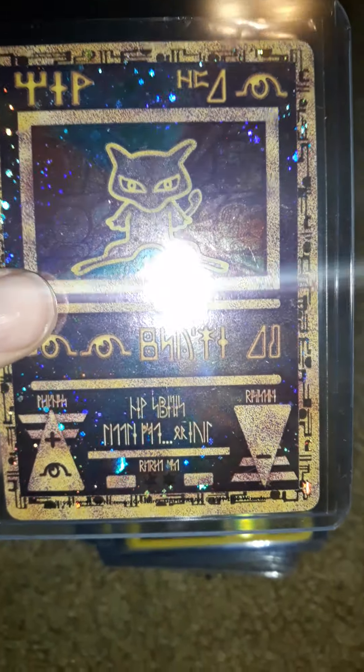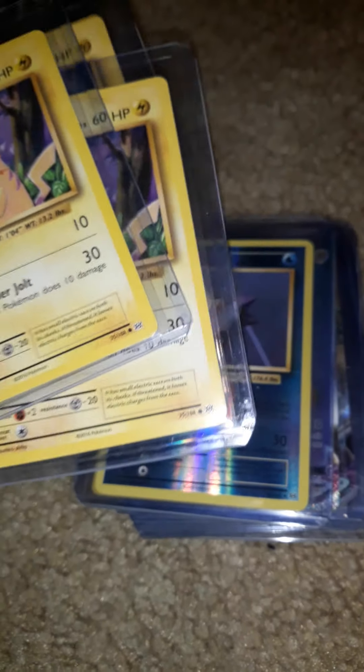We have a Pikachu — we have a few Pikachus by the way. These are all Pikachus, about a hundred bucks each if you grade them. We have a Reverse Holo Starmie from XY Evolutions, pretty nice. And then we have an Onyx from XY Evolutions, pretty good condition I would say.